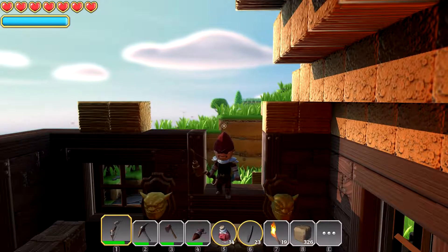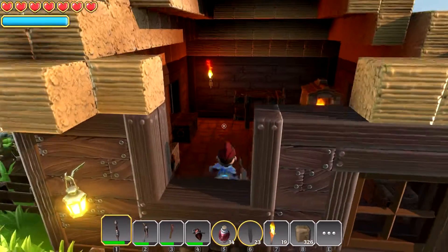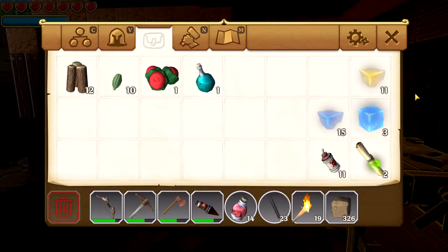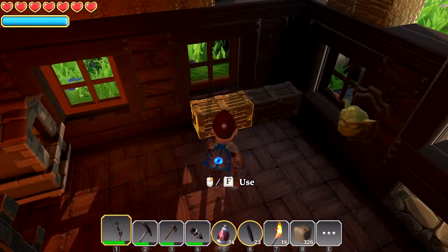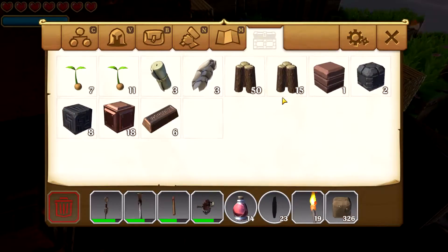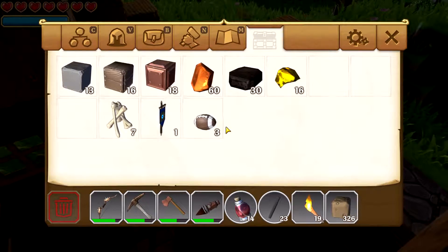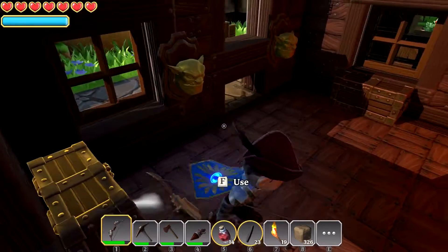All right gamers, welcome back — we are playing more Portal Knights. Thank you so much for joining me. We are in pretty good shape. I just picked up a little bit of scraps, we've got 11 more yellow portal shards. Looking at the inventory, we've got a few things here — not too bad. We got copper ore and gold ore from the last episode from taking out those orcs, which is pretty rare stuff actually.